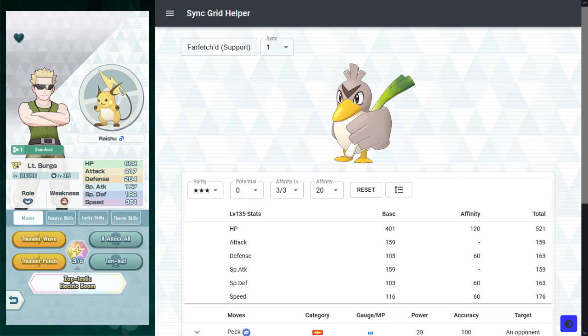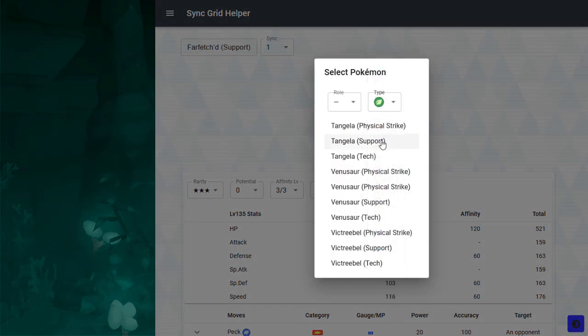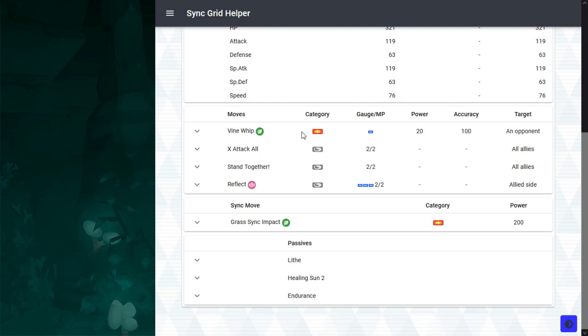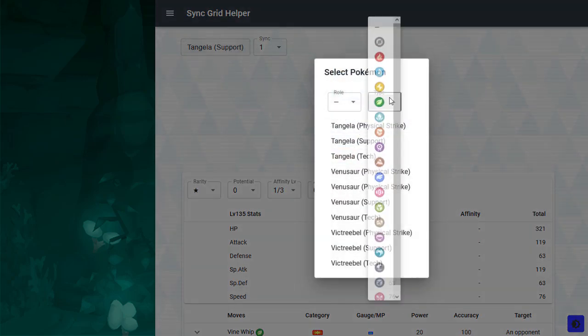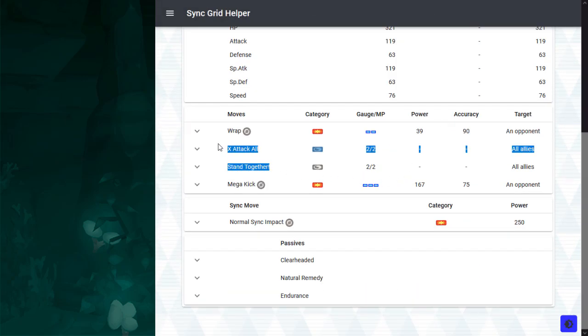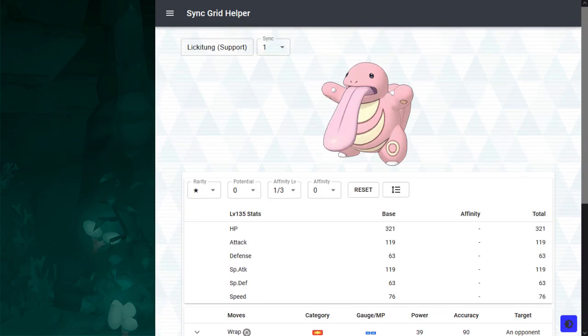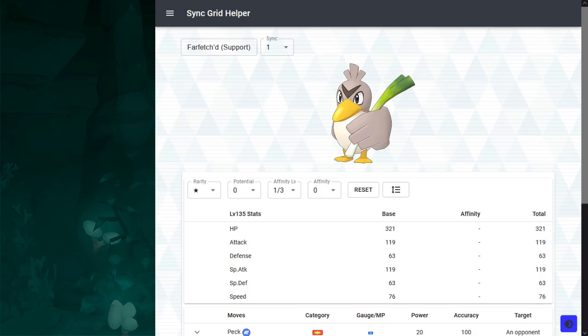And there are other Eggmons who also have this buffing kit. Specifically, there is Support Tangela, who has the exact same buffs, but it has 1-bar spam and Reflect, plus Healing Zone 2 and Endurance, so it has a much stronger utility. And there is also Support Lickitung with the exact same buffing kit, but it can trap enemies for trap recoil, and it can chunk them with Mega Kick, and it also has Endurance. So Support Farfetch'd just doesn't have a strong enough niche to let it compete with other attack buffers.